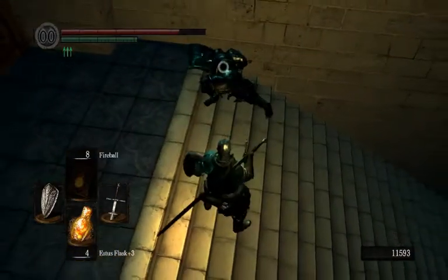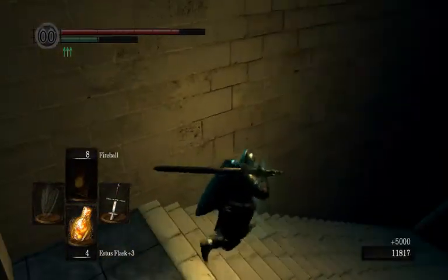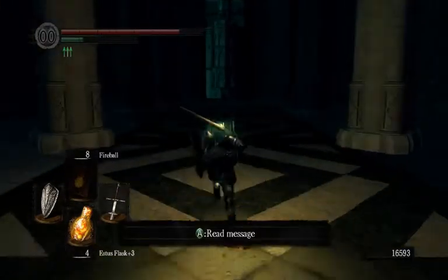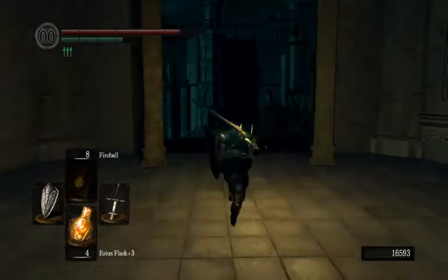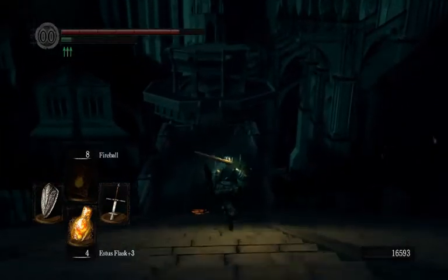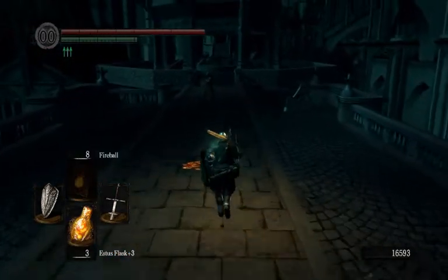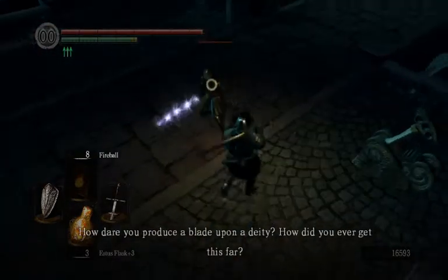Backstab, backstab I guess, and then we'll get ready for the pancake. I believe the silver knights will still spawn, so if you want to get the silver knight stuff you can still grind them. What we need to do is go down to this elevator. It looks like someone from the bonfire at the start is here, and they are hostile. 'So it was you — how dare you produce a blade upon a deity. How did you ever get this far?'